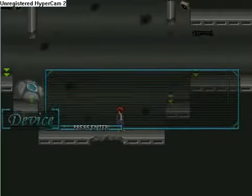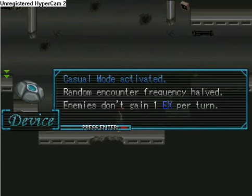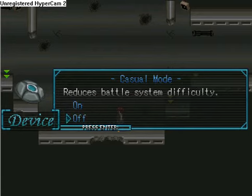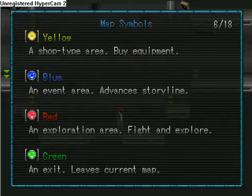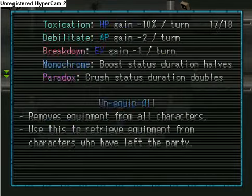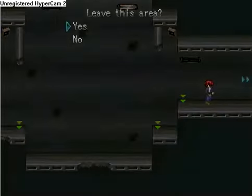Something else in the personal device is casual mode, which basically — if you find battles too hard you could make them easier. Enemies will gain 1 EX per turn, which means they usually won't use their strong abilities against you. But I'm going to turn it off. Help files — you can look at all the information they've put together for you. It's pretty good, though I'll explain most things myself. Let's leave.